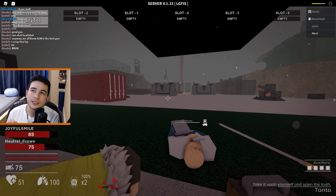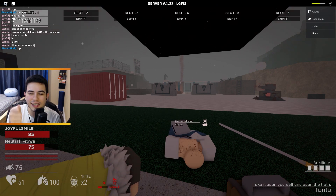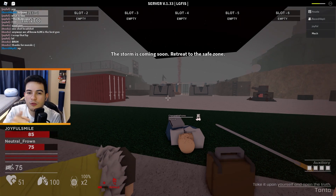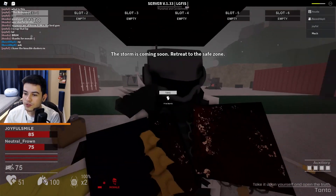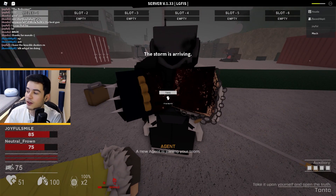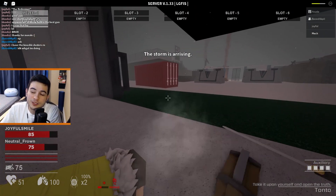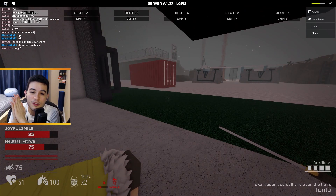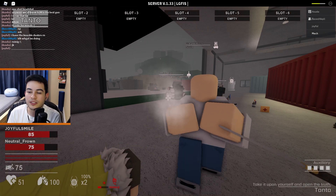There are about three different choices for your melee weapon customizable item. The tanto is one of them. Another one is like an electric stick that you can swing on people. The other one is the knuckle duster — Joyful Smile is showing that one right here, and he's actually part of the stream right now, he's a viewer playing with me.